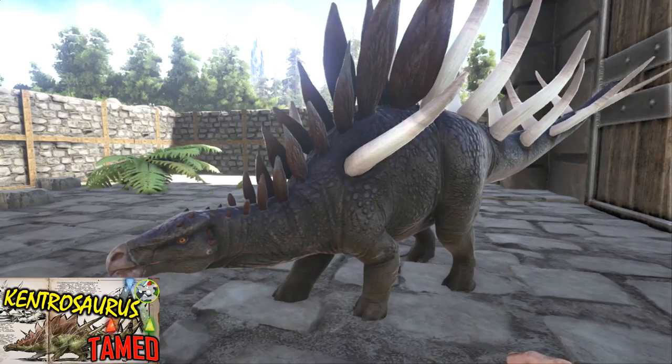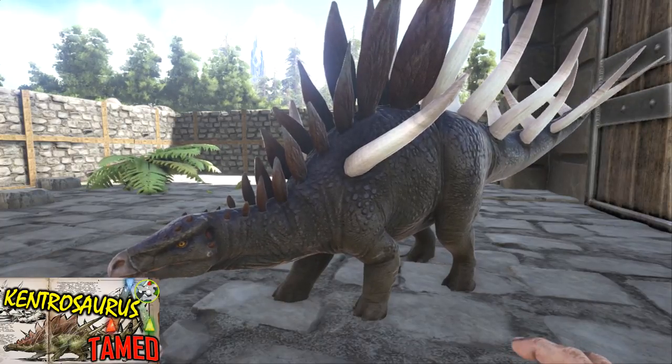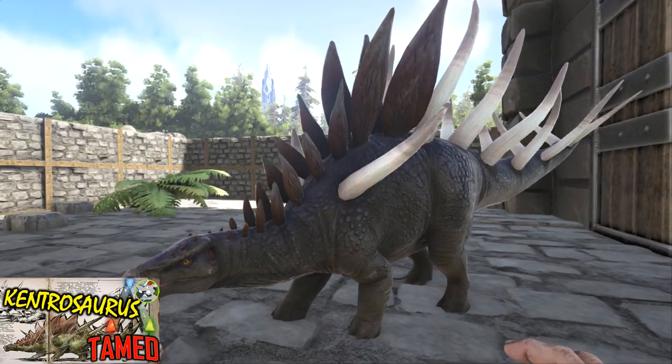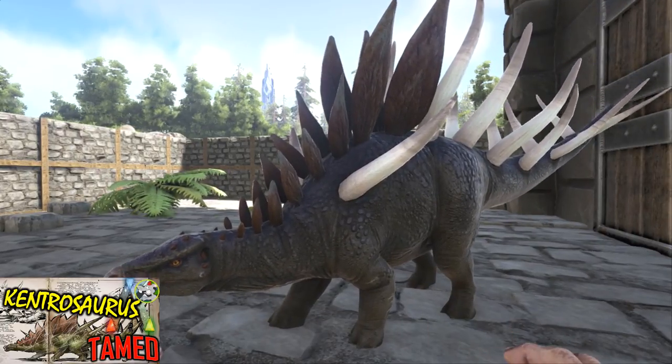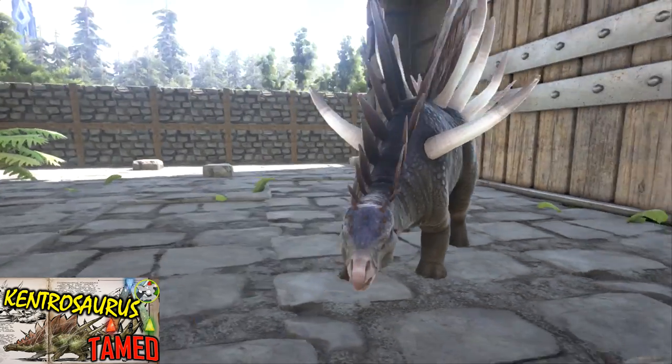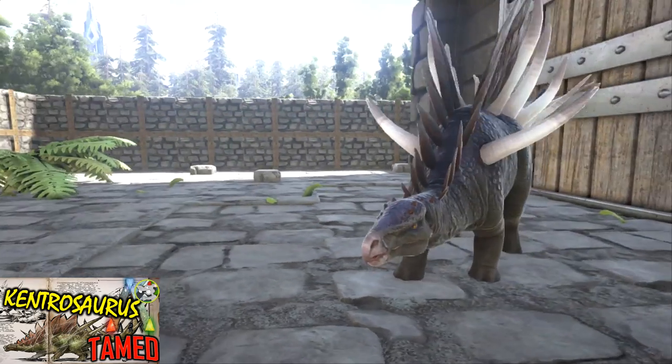They have fairly low torpor — I'd say about average. Not only has it got ferocious spikes to impale you with, it also does a bleeding effect. So even if you manage to get loose, you'll still start losing life. You can trap them with bear traps, so that's probably a good technique to use.